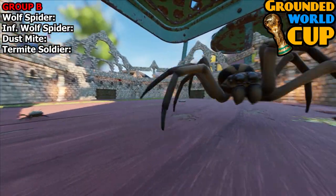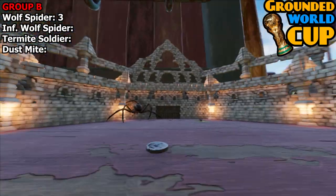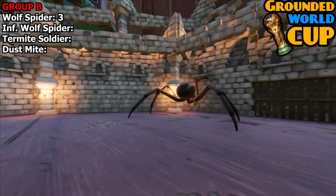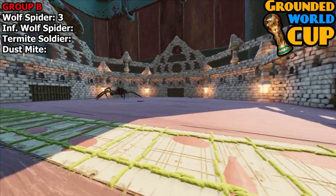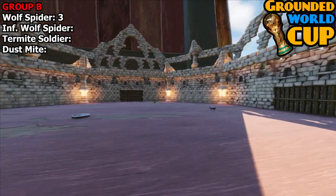They don't fight. The wolf spider attacks them — he's killed one. I'm giving it to the wolf spider just because they just run away, which is going to make it very funny for the rest of this group. I don't think the dust mite is going to get one single point because they run away from bigger creatures. So the first matchup — a bit of a poor one — but the wolf spider takes three points, and the dust mite is unfortunately on zero.